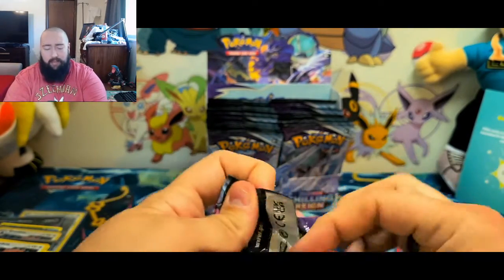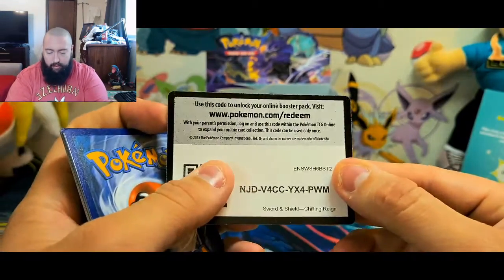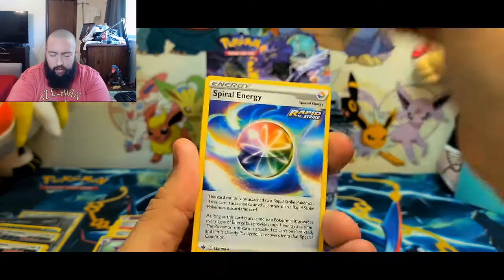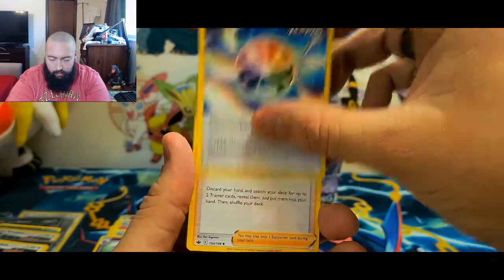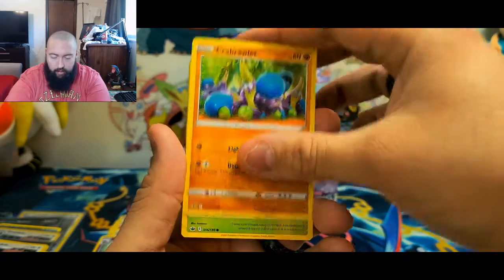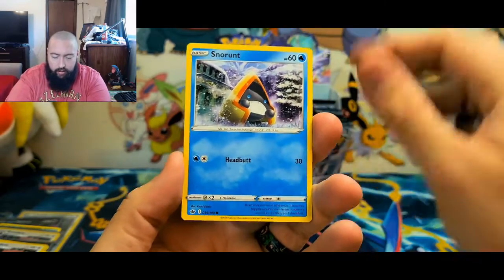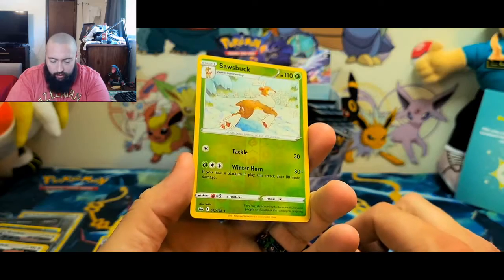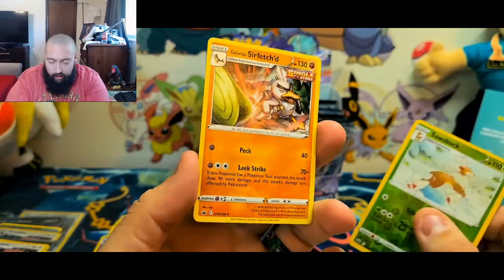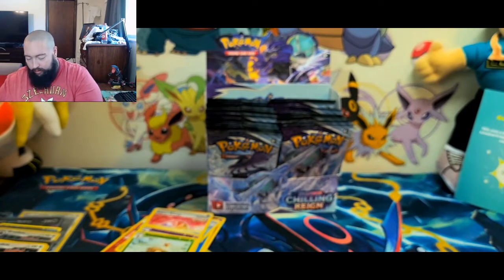Maybe this next one is it — you never know. Here's the code card, good luck. Pack number two — come on! Energy, Spire Energy, Peony, Larvitar, Crabrawler, Rookidee, Scorbunny, Eevee, Snorunt. A reverse holo rare Sawsbuck — that's nice. And for the rare — a non-holo Galarian Farfetch'd. Well, I think I've done pretty good so far.